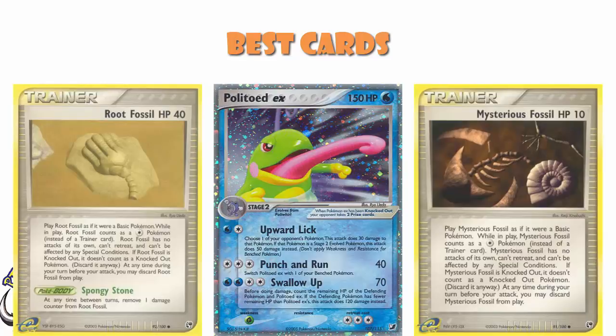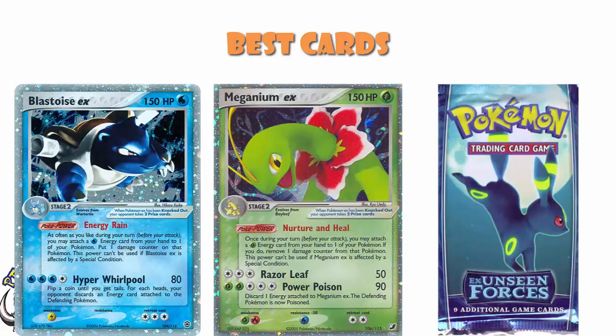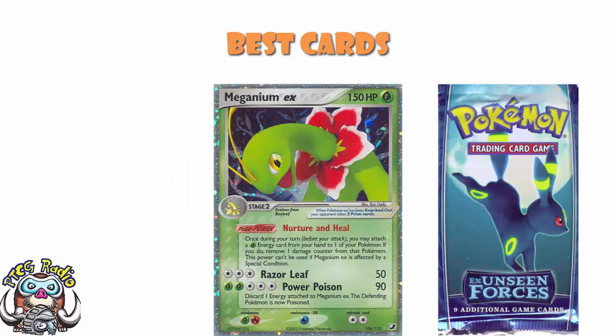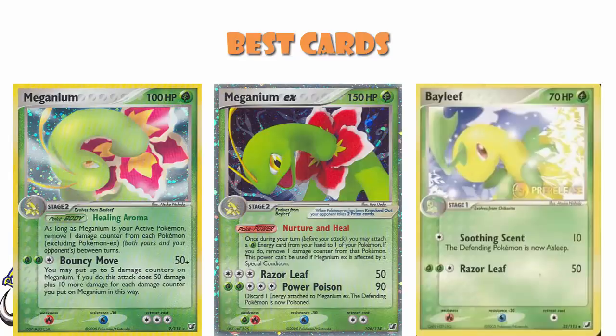There's one more EX that was really good in this set — Meganium EX. This was here primarily for the ability, which said: once during your turn, you may attach a Grass Energy from your hand to one of your Pokemon; if you do, remove one damage counter from that Pokemon. So it was a little bit of healing, but mostly it just let you attach a second energy during your turn, and energy acceleration is good. What I find really weird — check out the artwork on this Meganium and compare it to the artwork on the other Meganium non-EX from the set and the Bayleef from the set. Why have they all got the same pose? Little bit weird.